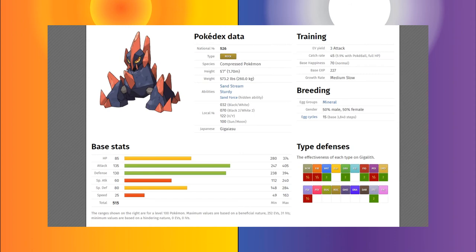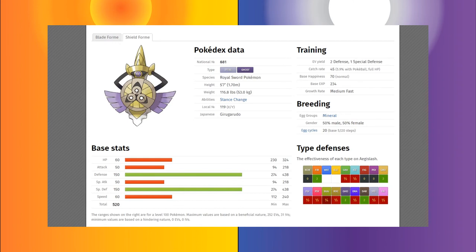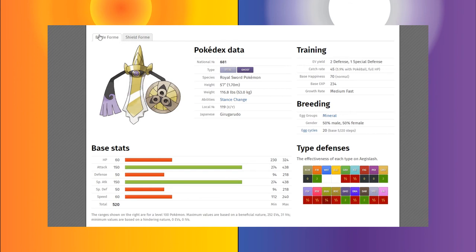The next Pokémon for the Weakness Policy is a very popular one — Aegislash. In Shield Form, Aegislash has massive 150 base Defense and Special Defense, so it takes a lot to take it down. It can absorb a hit in Shield Form and then counter with a plus-two boost in both Attack and Special Attack. This is where the Weakness Policy really shines — on powerful Pokémon that can take a hit and deal major damage in return.